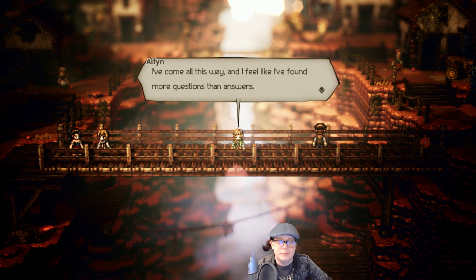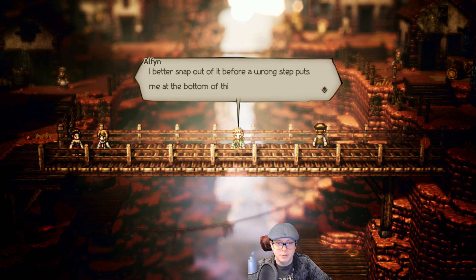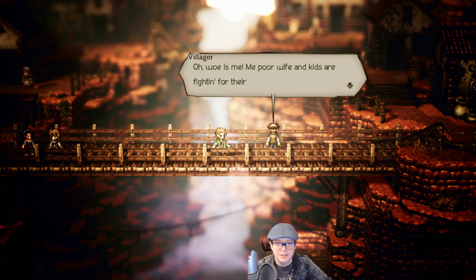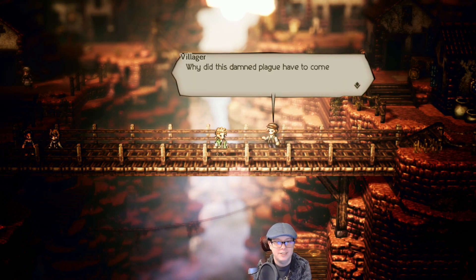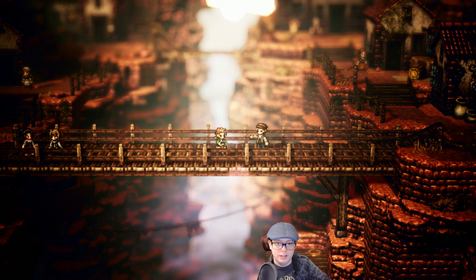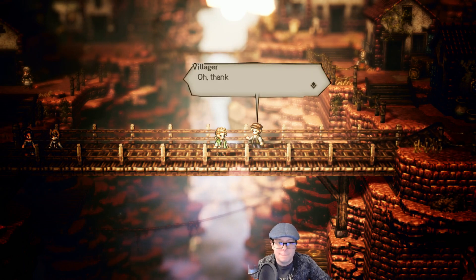'I've come all this way and I feel like I've found more questions than answers. You listening up there? Still don't show a sign for me, huh?' Alfyn encounters a desperate villager: 'My poor wife and kids are fighting for their lives. Why does this damned plague have to come to our poor village?' Alfyn responds: 'I reckon I am an apothecary, and the plague you speak of is what brought me here.' The villager thanks the heavens. Alfyn says he'll do the best he can.